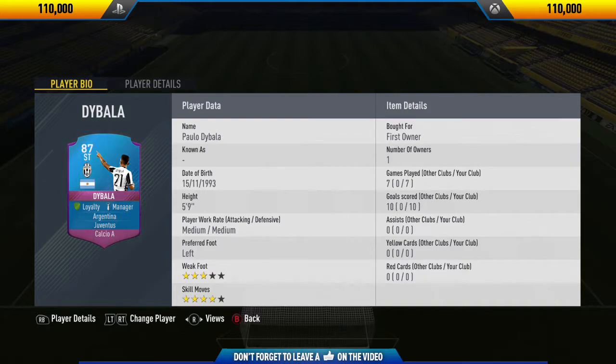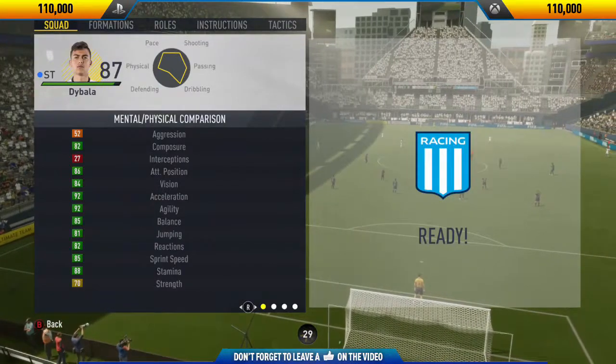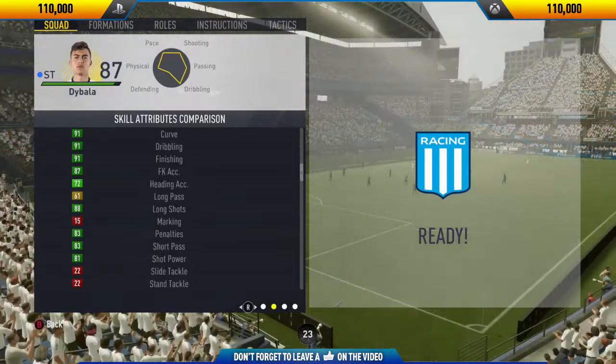This card was actually re-released. It was first originally released on the 21st of December as part of one of the Foot Christmas SBCs, but now they re-released his card because he was one of the most popular SBCs of this FIFA. To complete this SBC on both Xbox One and PlayStation 4, it will set you back around 110,000 coins.